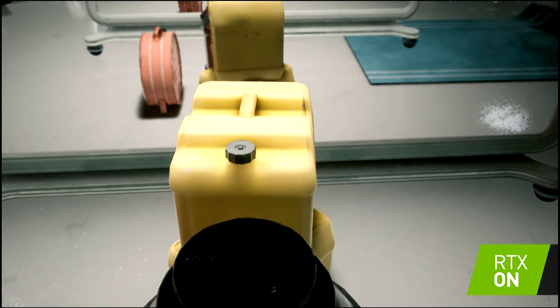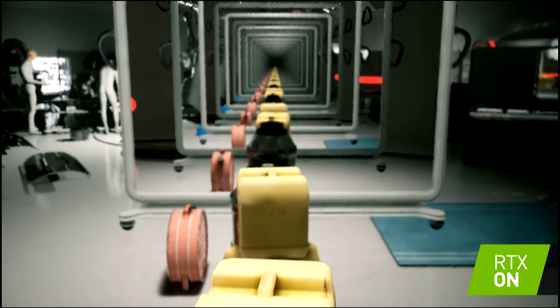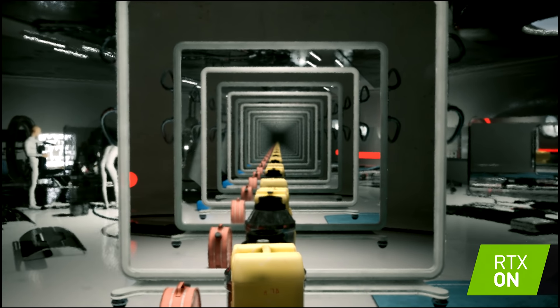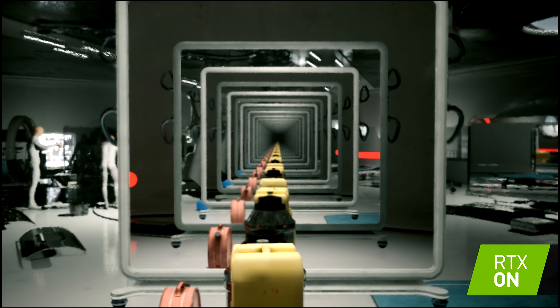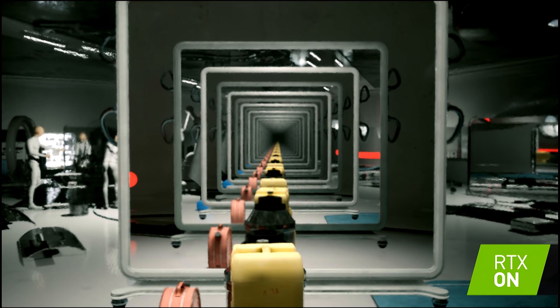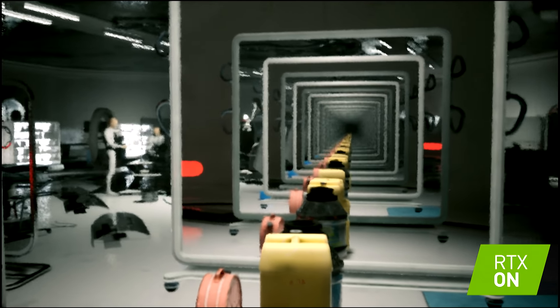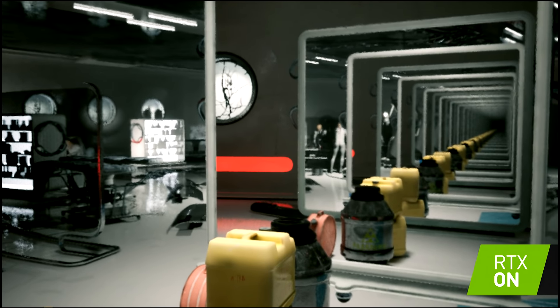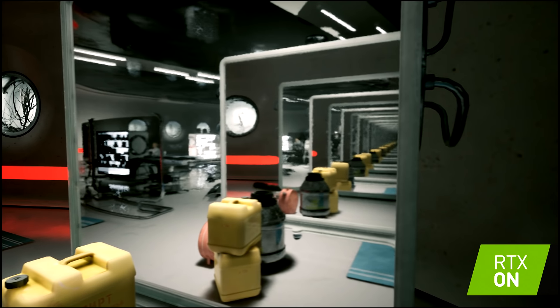So if I switch RTX on, we have the Bruce Lee moment. We've got the hall of mirrors, we get the correct falloff. And because no mirror is perfect, you actually get the colour falloff — it fades out as a real mirror would. You can actually see that there's detail in there and those characters are properly animating.